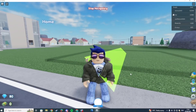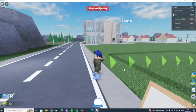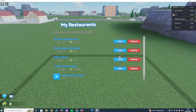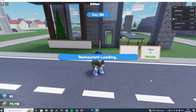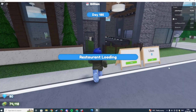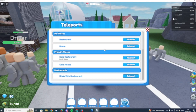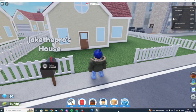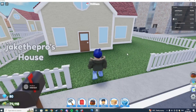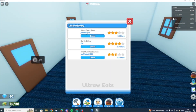Yo, what is up everybody, welcome back to another video. Today we are playing Restaurant Tycoon 2 because they have added a brand new update - they have added deliver to your house. So if you go to your house, you can now order. As you can see there's nothing here, but if you go into your house you can order from your restaurant or anybody else's restaurant.